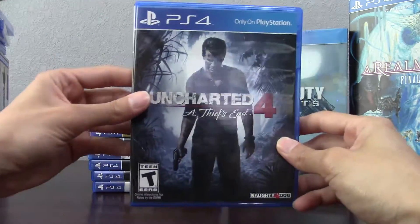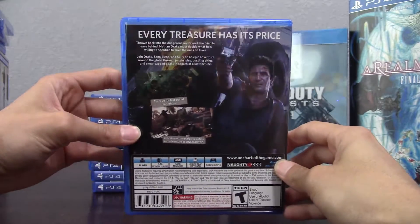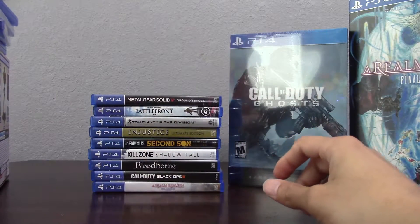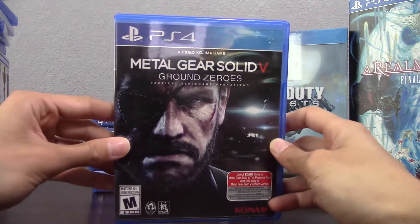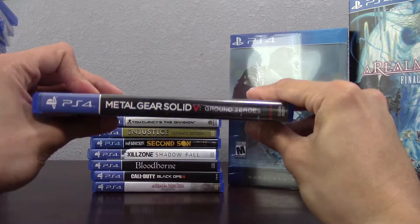A lot of you are asking why I haven't opened them — it's because I haven't had time to play a lot of these games. Here you can see Uncharted 4, pretty awesome game, I've been playing a lot of it. Metal Gear Solid: Ground Zeroes — you can actually pick this up for $5 or $3 at GameStop, and I think Amazon has it for $5.